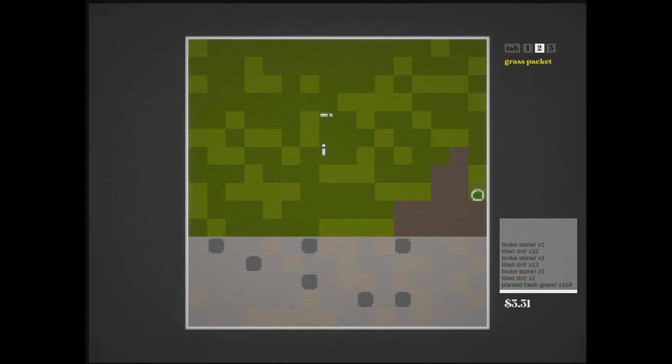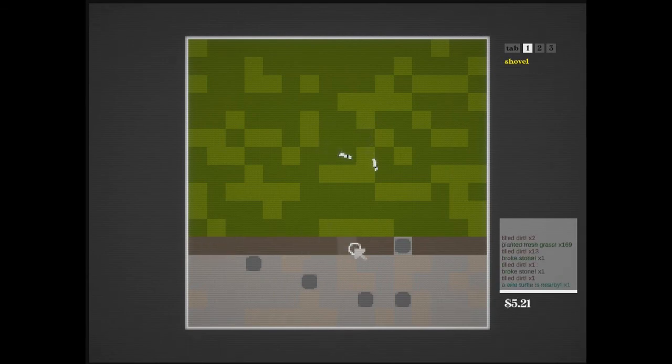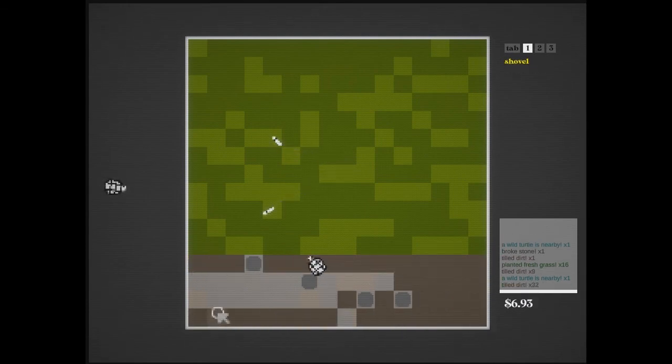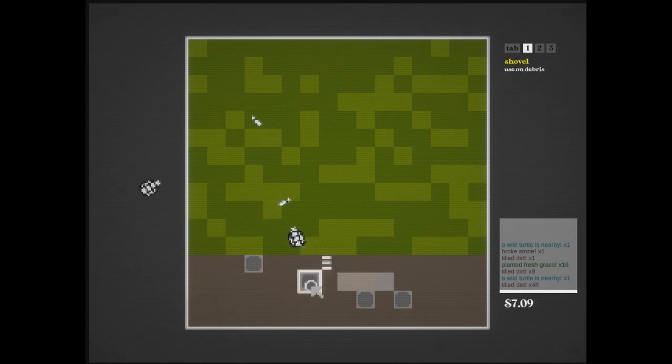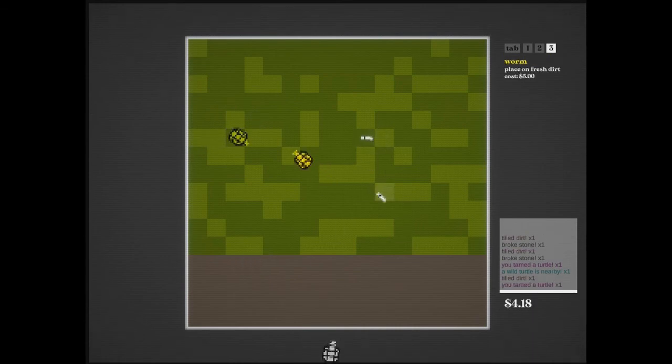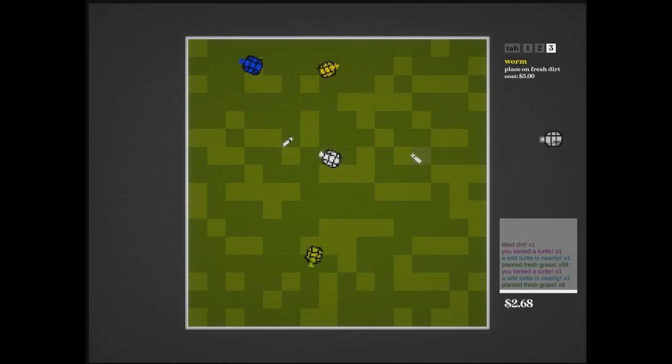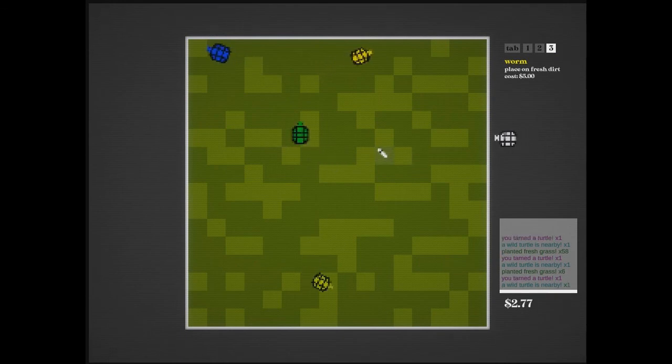Grass. There we go. More grass — so beautiful. I can't believe they don't like the rocks. There's a turtle. Do you like it? So the thing we're getting for the turtle is like turtle food. It's a worm — I should have read that better. I'm taming turtles and then they're living on my land. I love them. This is cute.